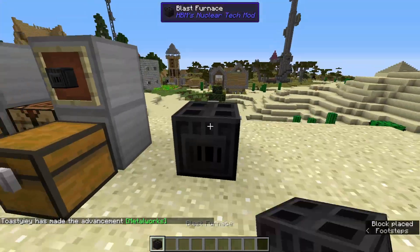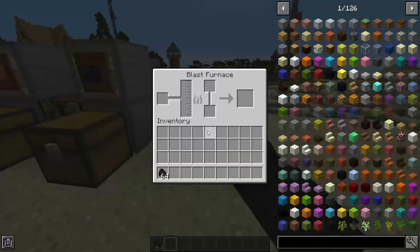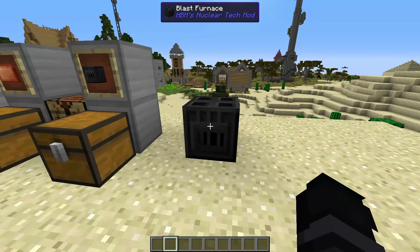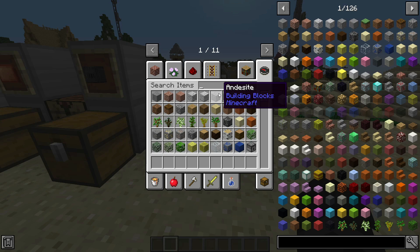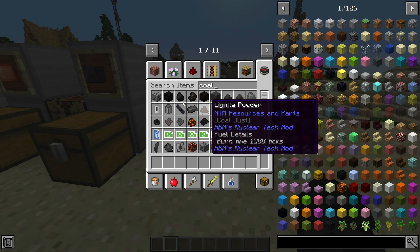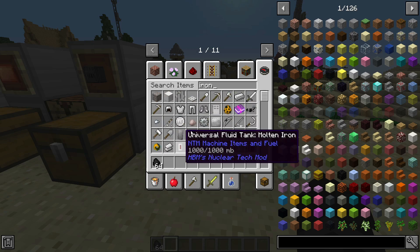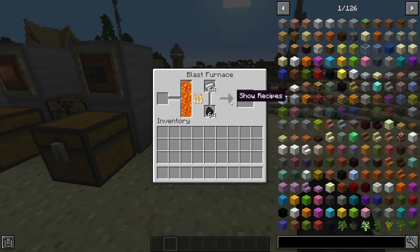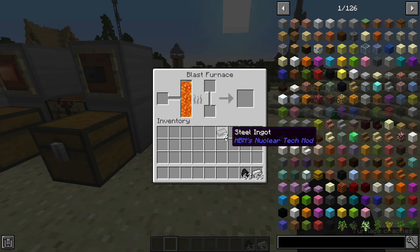For the blast furnace, put it down and add coal into the fuel slot — it'll heat up. As an example, let's do the steel-making process. You want coal and iron: put one primary resource at the bottom and a secondary resource at the top. This will slowly run out of fuel as it runs. You will then make two steel, just like that — it's always going to produce two of whatever you're trying to make.